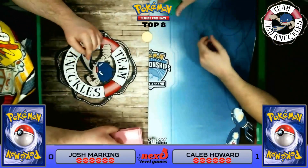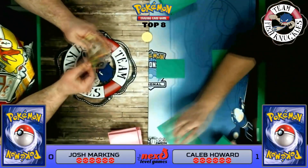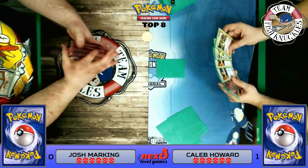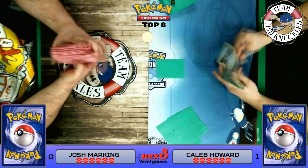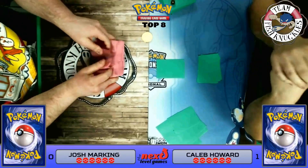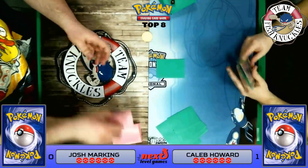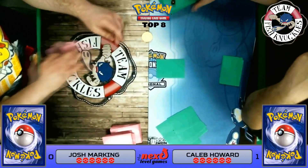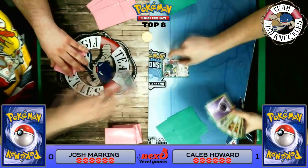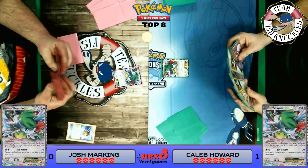In Game 2, both players shuffle up. Caleb starts with Shaymin, and on my turn I have to take a mulligan — no Pokemon! Caleb gets an additional card. We shuffle up again — can we get another turn one Vileplume Decidueye like in Game 1? That's very doable; we do it a lot. We get seven new cards. My hand was full of Pokemon, that's all I know. For the Game 2 handshake, we both start with Shaymin EX.